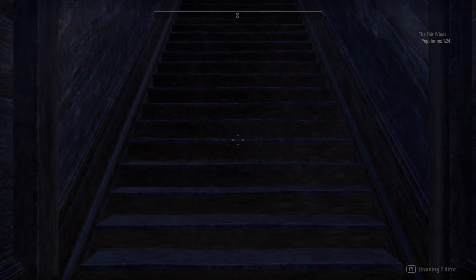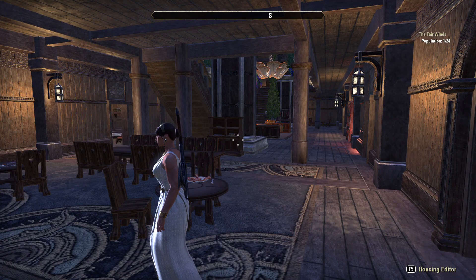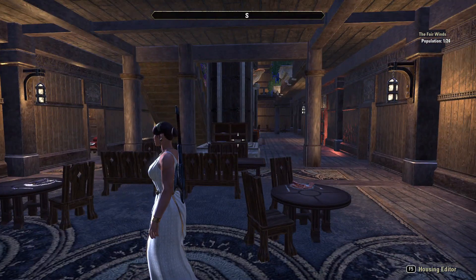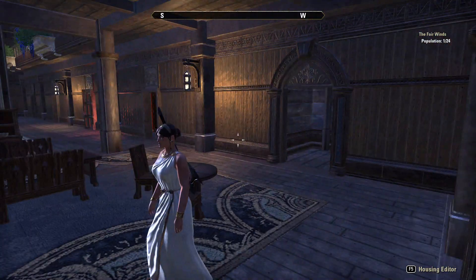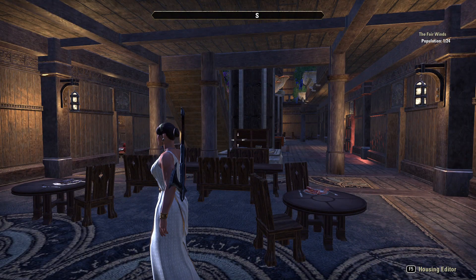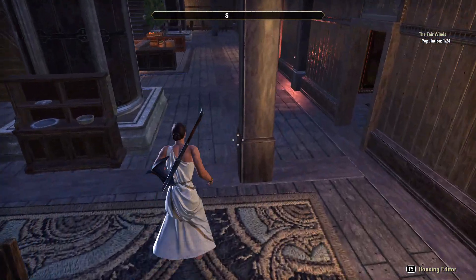Here are the crew quarters. I really tried to make these a little bit more individual. The middle section is their eating, drinking, gaming, and kitchen area, and then they have all their separate rooms. The lower deck is mostly for new hires, except for cook's room of course.